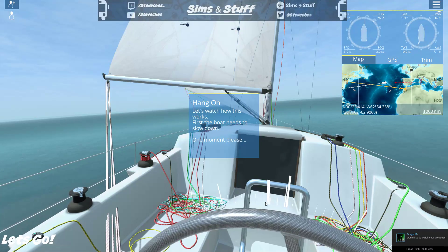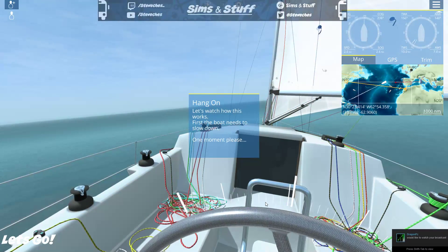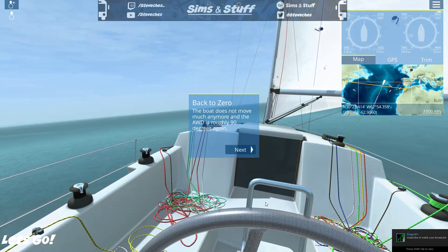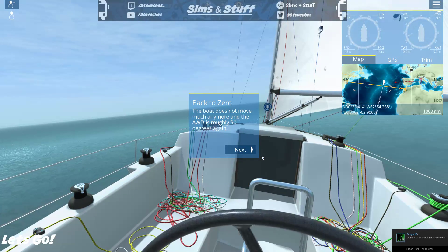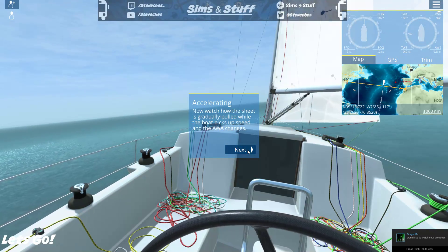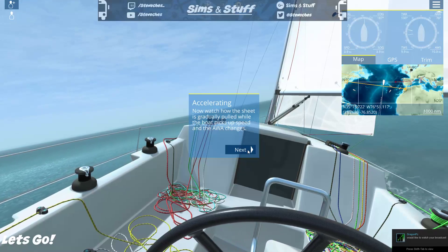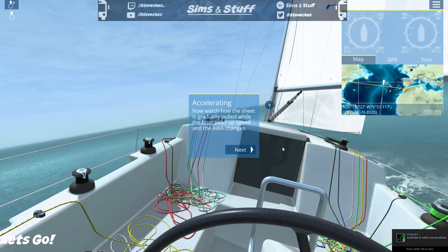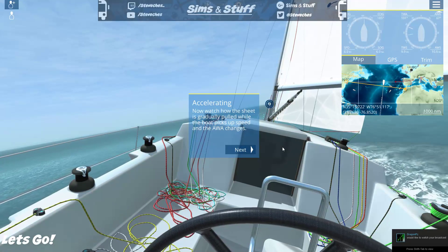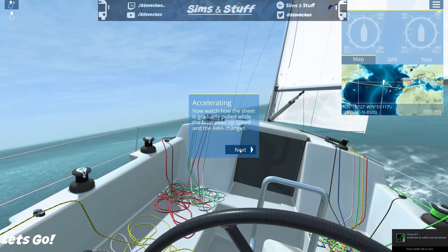Let's just turn ourselves into the wind to slow down. 'The boat doesn't move much anymore and the AWA is roughly at 90 degrees again.' I get that. Watch how the sheet is gradually pulled while the boat picks up speed and the AWA changes — so the sheet is getting tighter as we build up speed. Yeah, I get that as well — I think it's all made some sense.